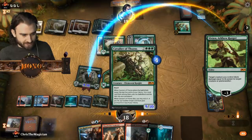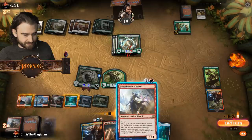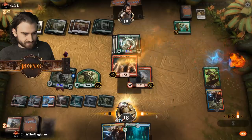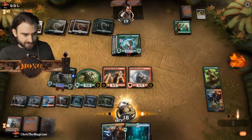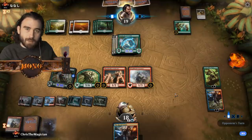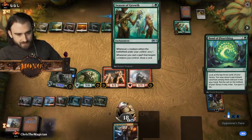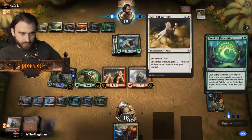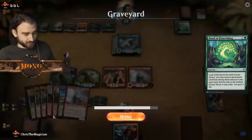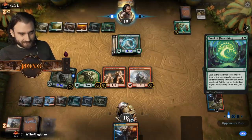Actually Dreadhorde Arcanist can save us next turn. I put down this, found this, put down this. I've misplayed everything - I've stopped counting at this point, there are so many misplays. But interesting that Seasonal Growth targets like that - it counts enchantments. Many enchantments you'd want to do this with - Stealth Mission I guess. Not too many. But that's pretty cool - we could definitely build a deck expanding on this.